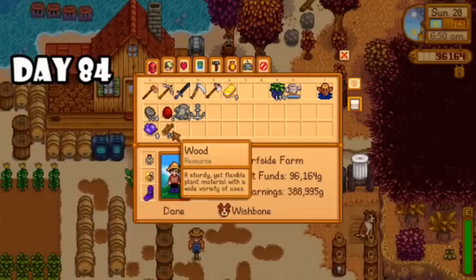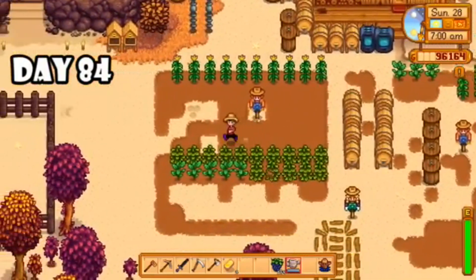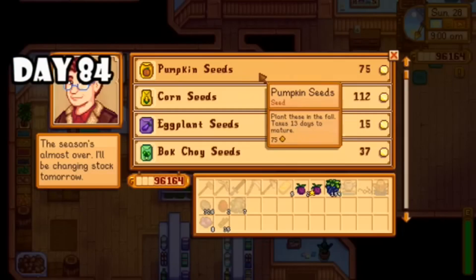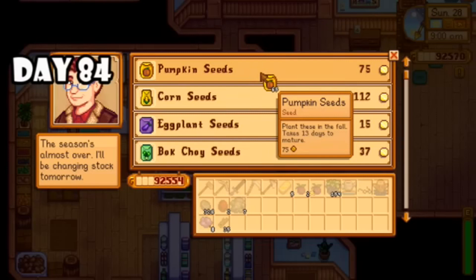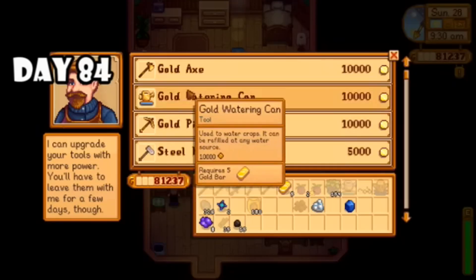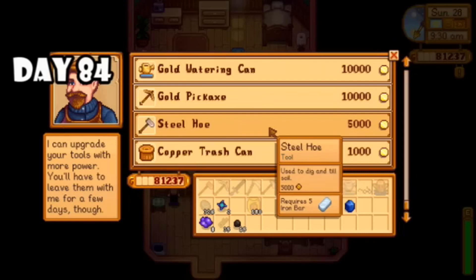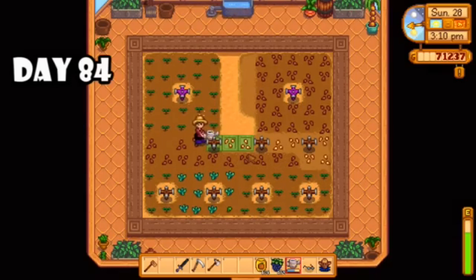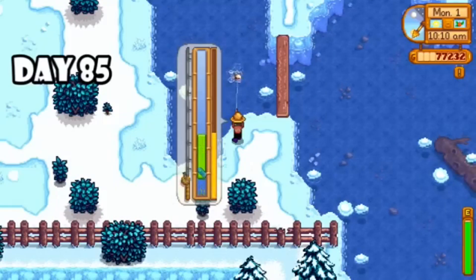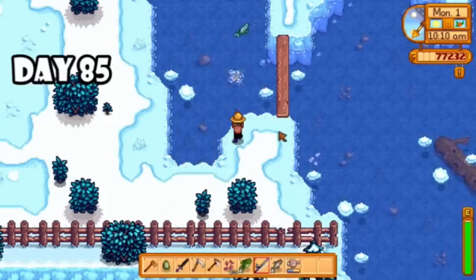Day eighty-four was the last day of fall. Robin has gotten to work on my house renovation and I really just needed to wrap up everything else. I'm only about halfway to my gold goal but I have a lot of stuff I can still sell and I'm going to be making artisan goods into the winter, so I'm still pretty confident I can reach the goal. I went to Pierre's and bought some pumpkin seeds for my greenhouse, then visited Clint to crack open the rest of my geodes, and decided to upgrade my gold pickaxe for the Skull Cavern in winter. Then I planted a bunch more seeds and sprinklers in my greenhouse.